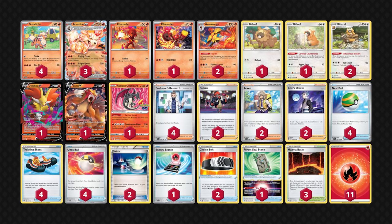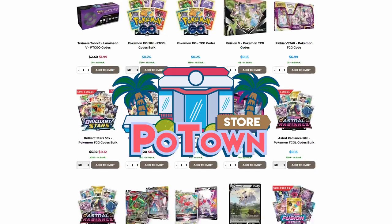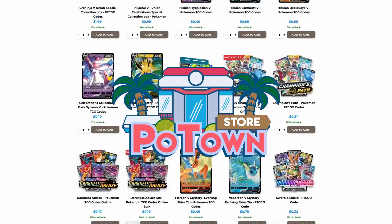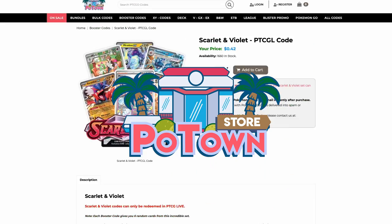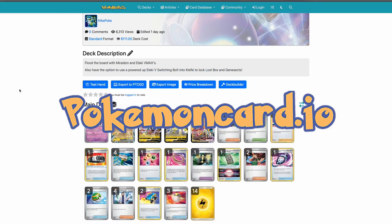On screen now is my fully upgraded version of Arcanine EX, and you can find the importable deck list in the description. If you need more cards and credits to build this deck, I suggest purchasing Scarlet and Violet codes and Celebrations codes from PotownStore.com, and you can use my code SEALEO to save 5%. If you want to build your own decks, use PokemonCard.io and share your creations with the world.